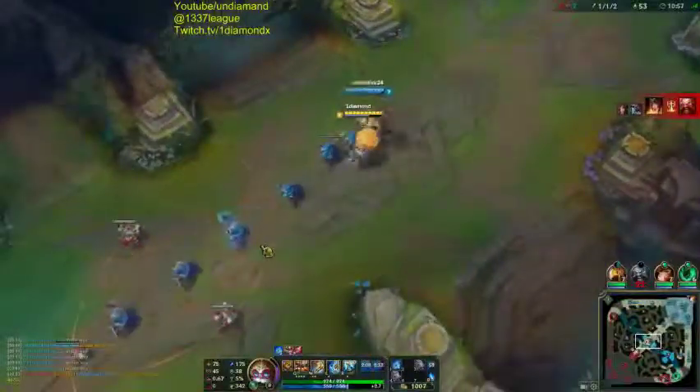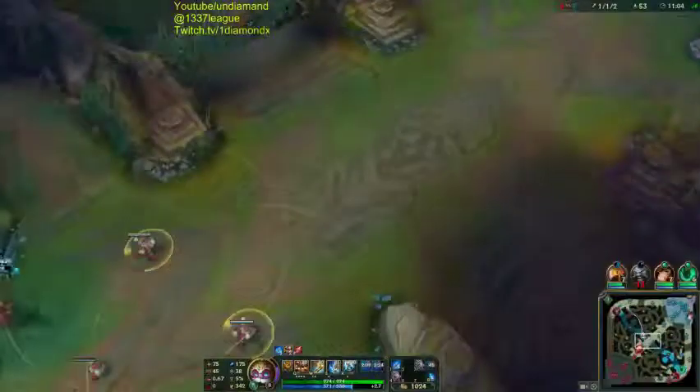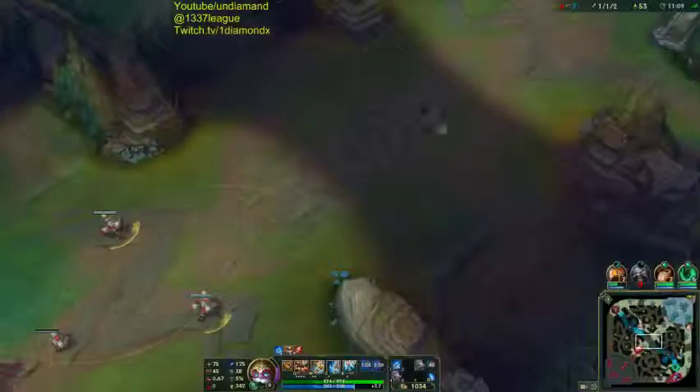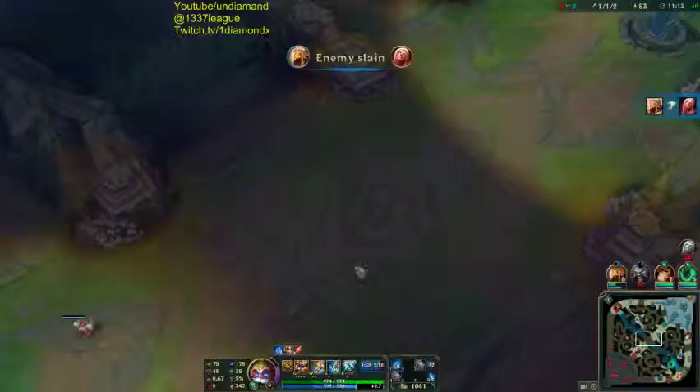When they designed Summoner's Rift, I think they planned it so the river is cut in half by the lane - the ground splits the river.